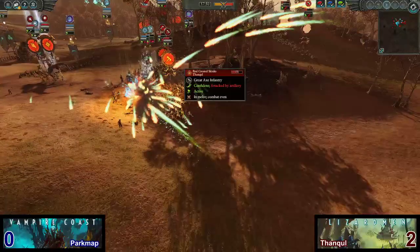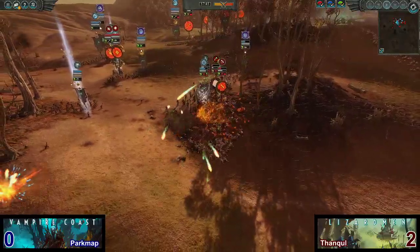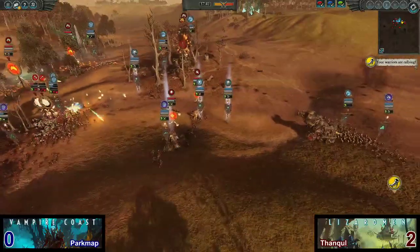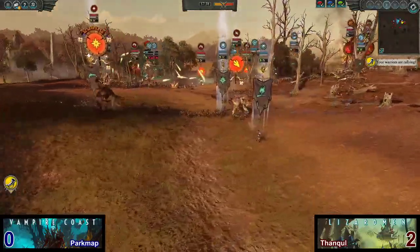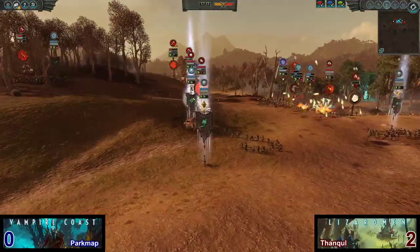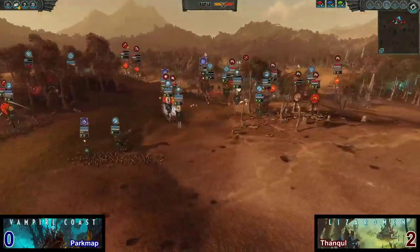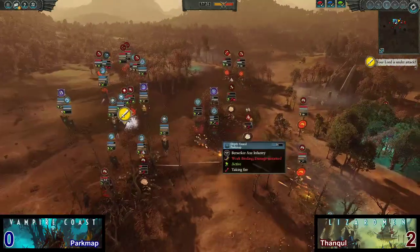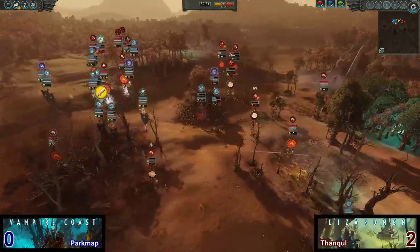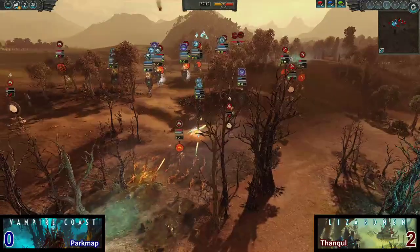A lot of friendly fire is going down on top of the Red Crested Skinks and Skink Cohort. That Queen Bessie is doing so, so well. Now we have a Carnosaur in the back lines, ladies and gentlemen. The Vampire Fleet Captain is doing his best to duke it out with him — he is on foot though, so he's just going to get knocked around a lot. But the Gunnery Wights are firing in, doing some really good damage as well. Queen Bess the whole while — shattered units. Depth Guard going to keep on chasing down these Lizardmen infantry units and are doing really, really well. Park Map is really flexing his Vampire Coast muscles.